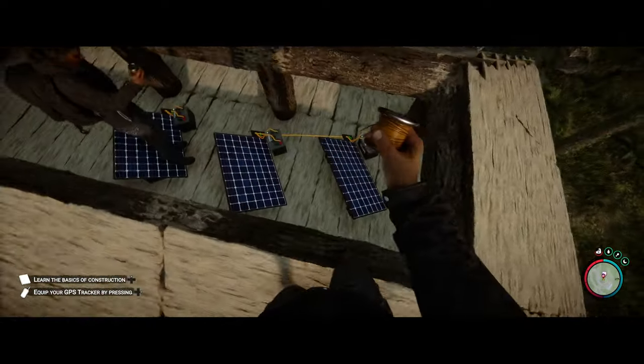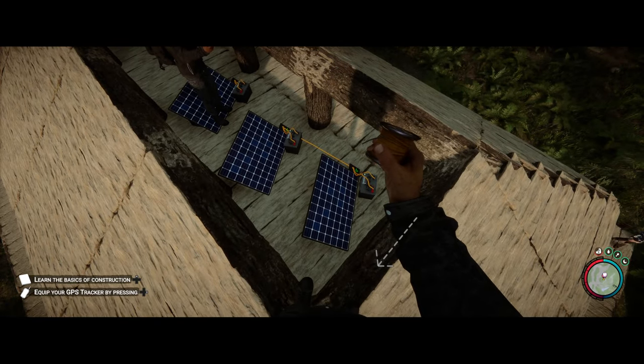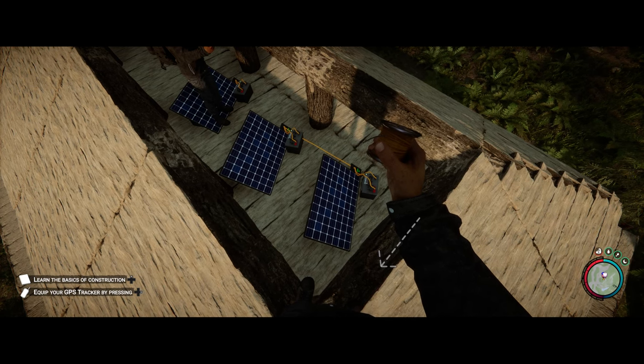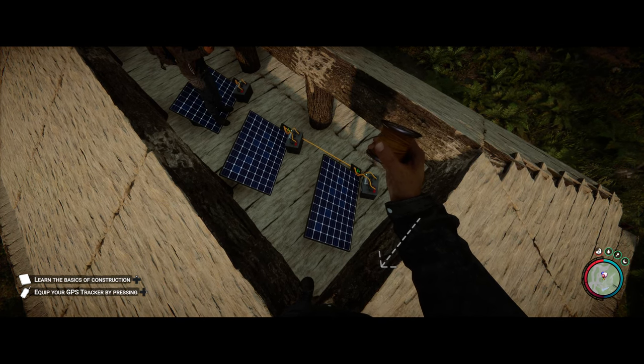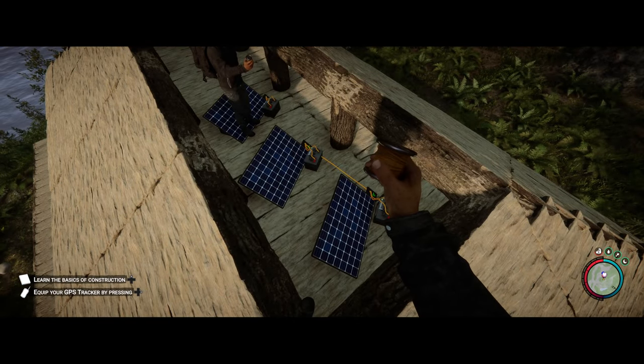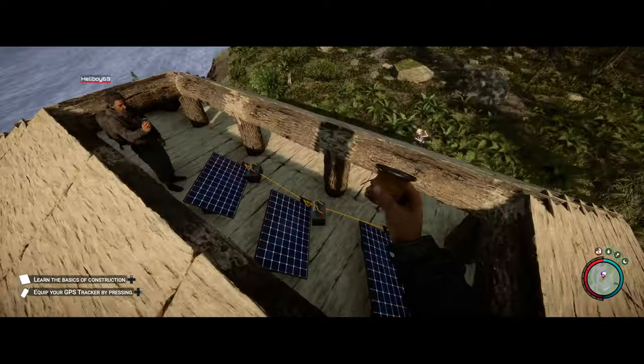So once you get all your panels, keep in mind when you're doing light bulbs each panel will power up 10 bulbs — no more. After that it'll start to basically die and you'll see it fade. We'll probably show you that soon if we've got enough stuff to power up.